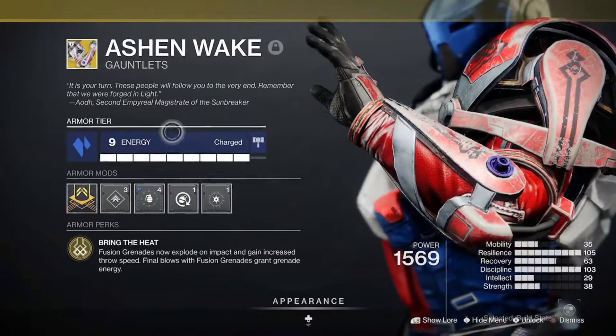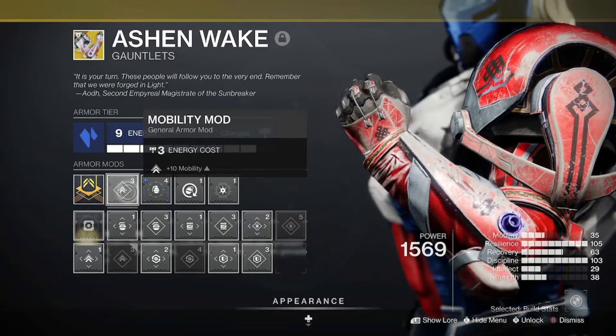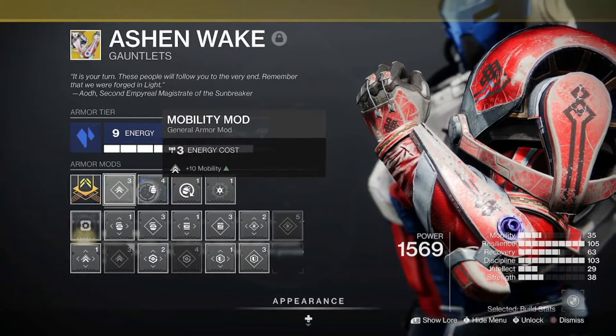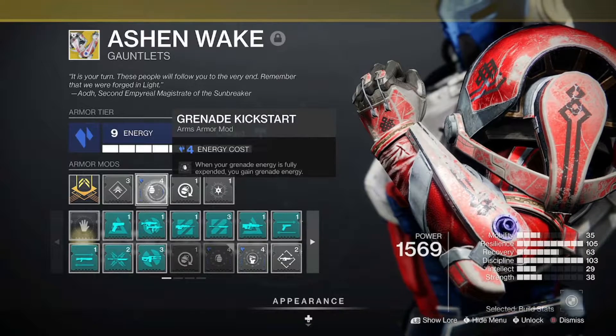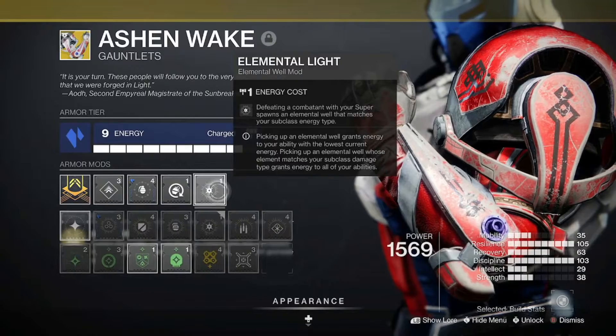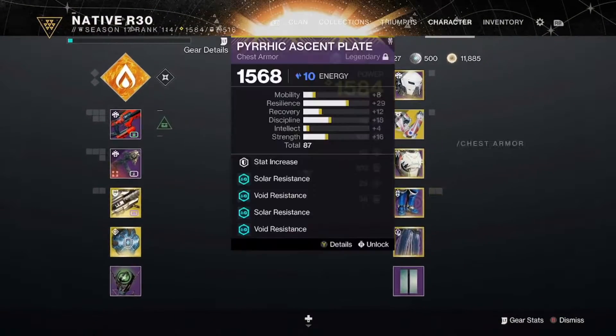For the Exotic Ashen's Wake gauntlets, I'm running a Mobility mod — I was already 100 in the other ones, so I wanted to throw it into Mobility. I got Grenade Kickstart — this is a nice one, you definitely should have this one — Fastball, and Elemental Light.